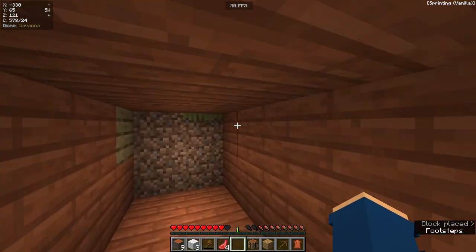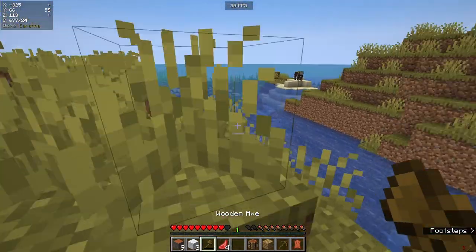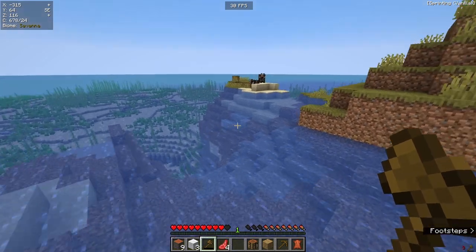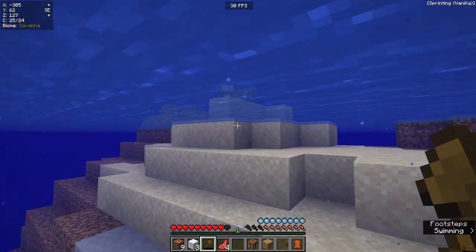Let's just place a dirt block there. You can see here, this is our shelter. It does not look anything nice at the minute, I know. But of course this is just your first day. You need to make sure you're safe rather than making everything look pretty. I really want to make it look nice, but we need to be safe.